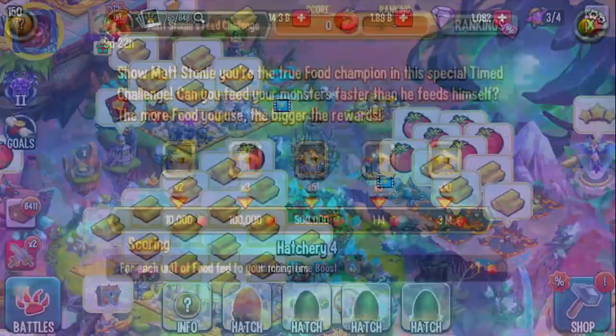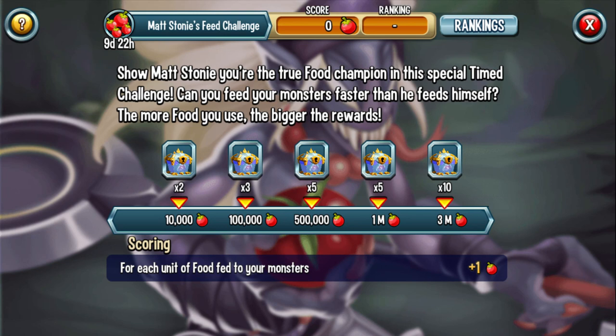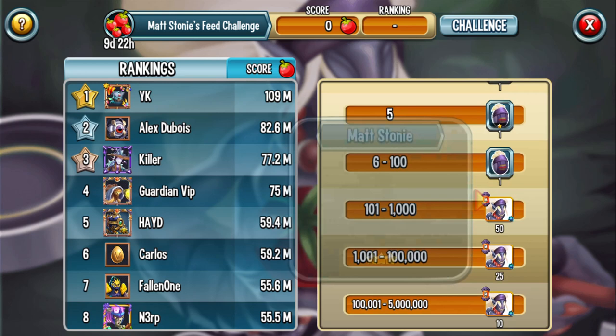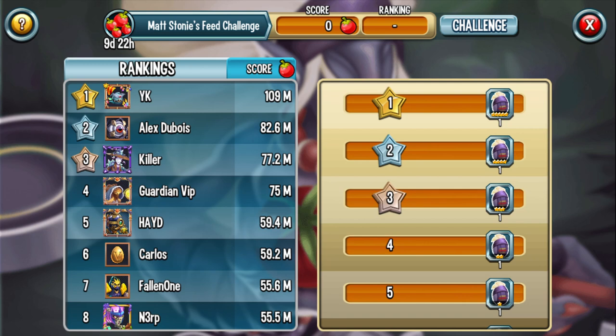Let's scroll down. There's a Growth Spread event and a Matt Stoney feed challenge — can you feed monsters faster than they feed themselves? The more food, the bigger the rewards. You get birthday chests relatively easily just by feeding, and there are also rankings. Top 100,000 players get 25 cells, top 1,000 get 50 cells, top 25 get 100 cells, and whoever gets first place gets a rank 5 Matt Stoney! Second place gets rank 4, third place gets rank 3. There's also a birthday ticket time challenge.